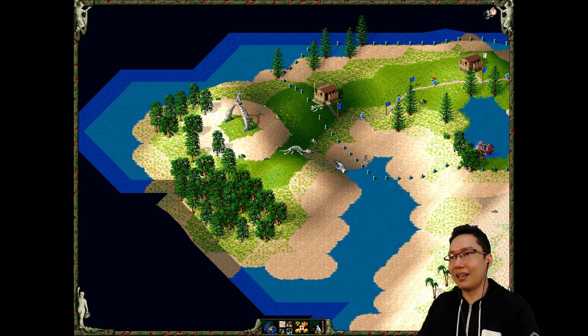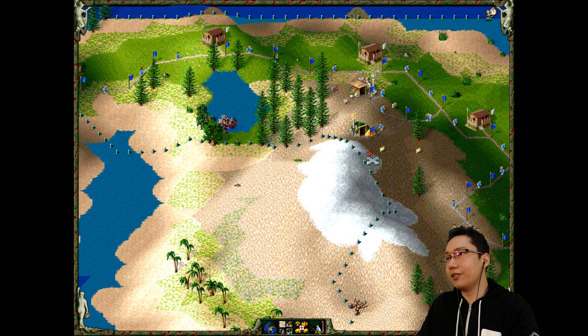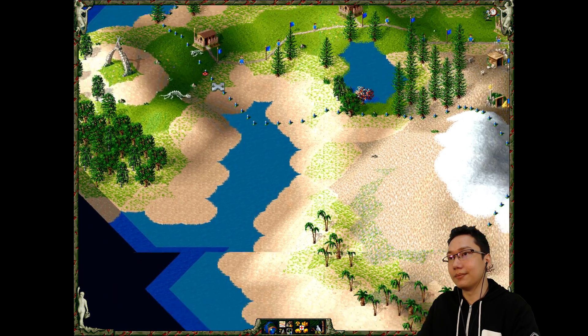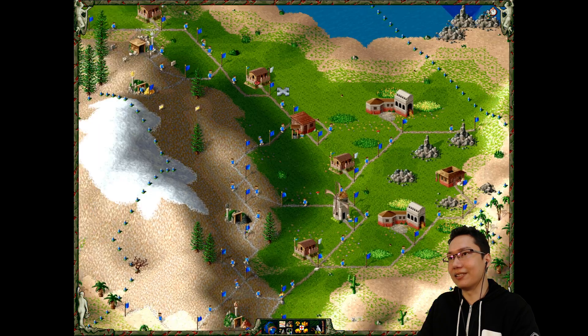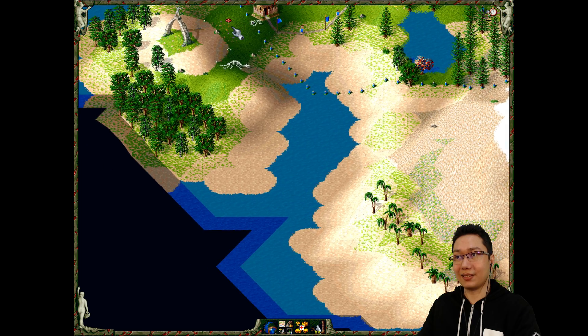We have pretty much scouted the whole island. There is some dead dinosaur right here. Barracks is complete, so the soldier is heading on over this way. He's got to go all the way around the mountain. I guess if you're speed running, going this way would have been faster.